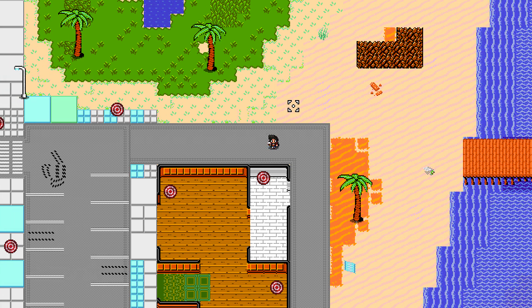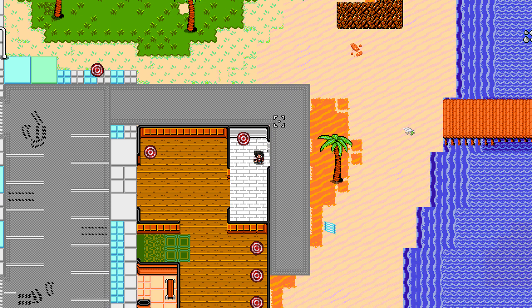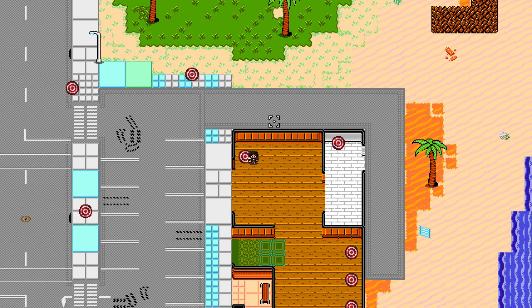I also decided to fix another bug regarding these roofs, where you can now jump up and through it without the roof clipping over it.